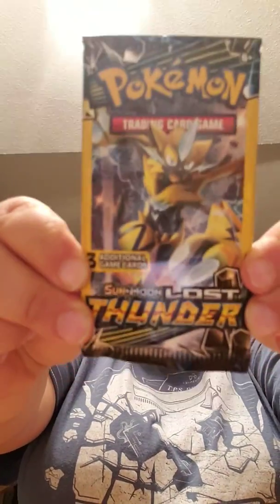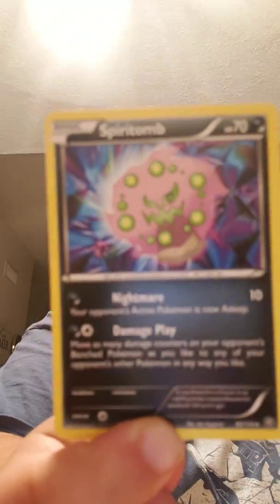And then with some Celestial Storm — it's going back and forth between Celestial Storm and Lost Thunder to see what we can get. Good cards always in the middle; I like putting that to the back. We have a Spiritune, a Joltik, and a Drifloon.